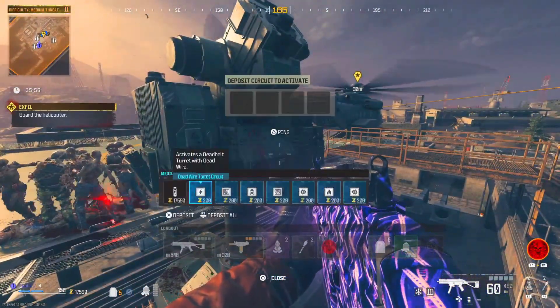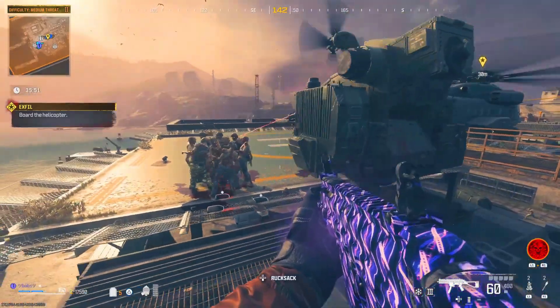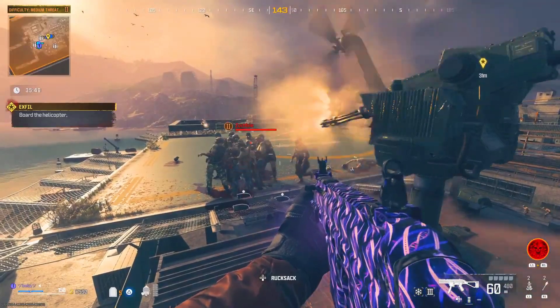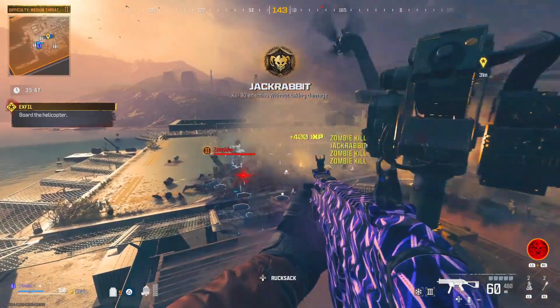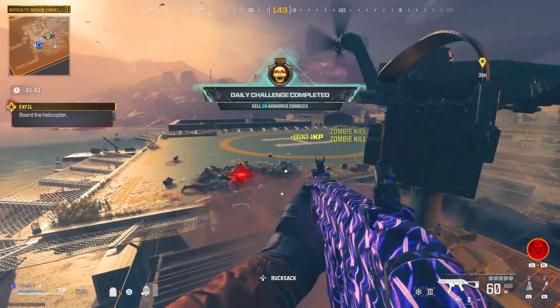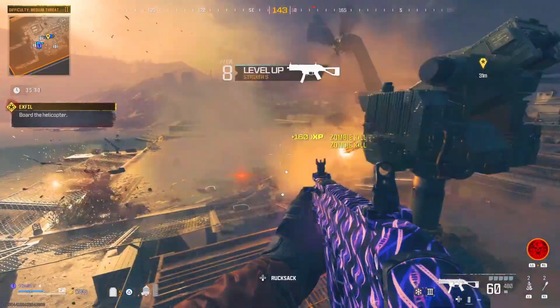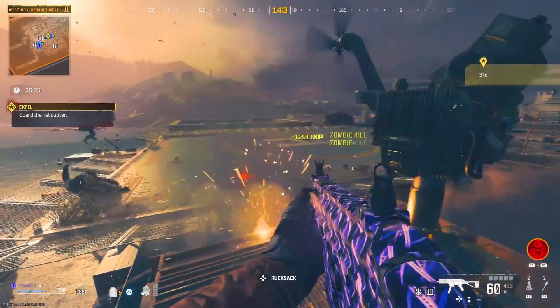Option one is just using your normal gun and killing zombies — the spawn rate is really fast here. But in my method, and a lot of other people's method, you want to deposit these circuit boards into this sentry gun right here. This sentry will go nuts on these zombies and you guys can fully go AFK. Look how much XP we're earning per second — it's actually really OP.